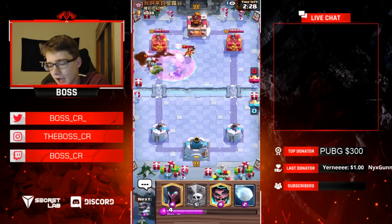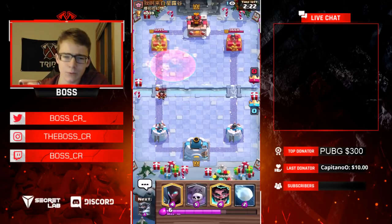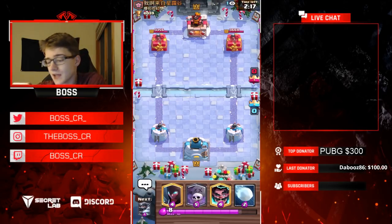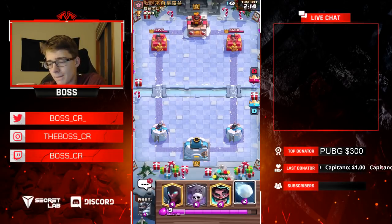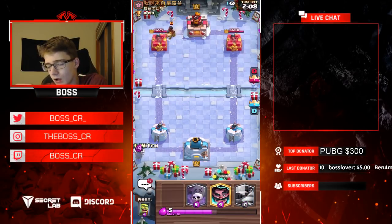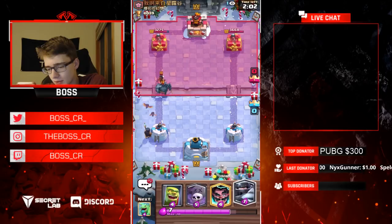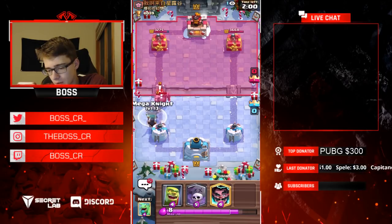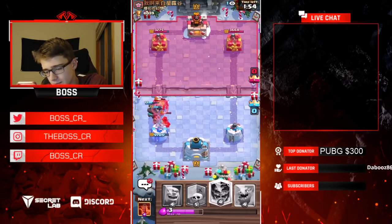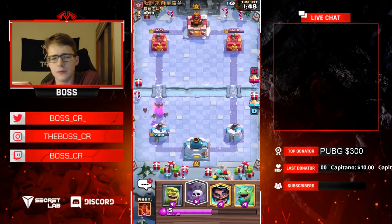I'm going in with a Poison here — it should be able to kill the E-Wiz and also finish off the Bandit, so pretty good Poison. Unfortunately, this is looking like a PEKKA deck, and PEKKA is a little difficult to beat with this deck, it might even be one of the worst matchups. They have Poison and it looks like he does have the Ram Rider, but he's going very aggressive with PEKKA right here, so I'm going to counter with a Mega Knight — and I don't hit the Ram Rider, which is a little unfortunate.